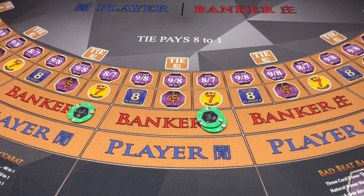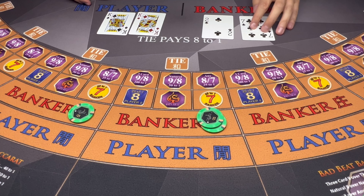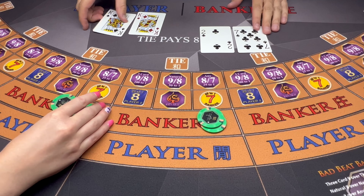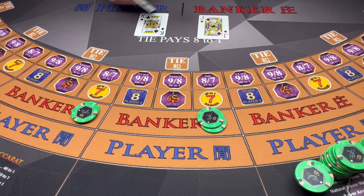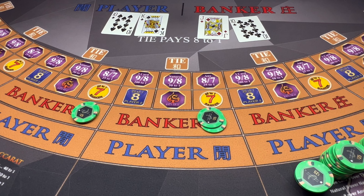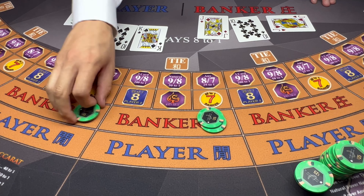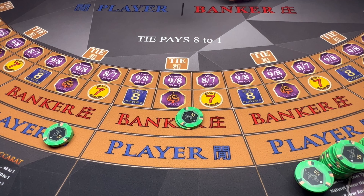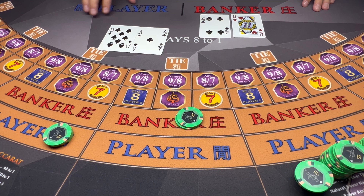I'm going to get a certificate with $50 at the bank. Nine — banker wins. Four, player wins. I'm going to give the bank another try for another $50. Nine — player wins.